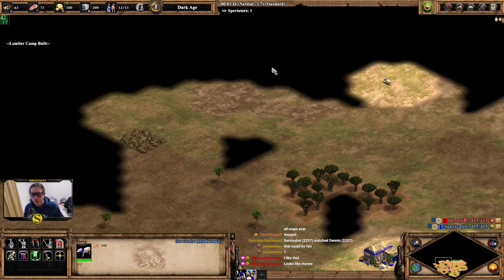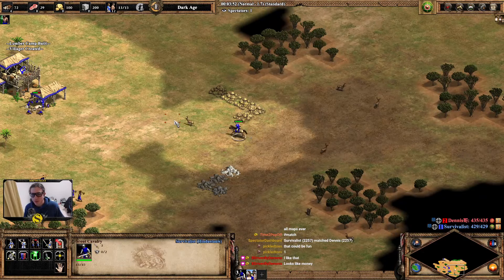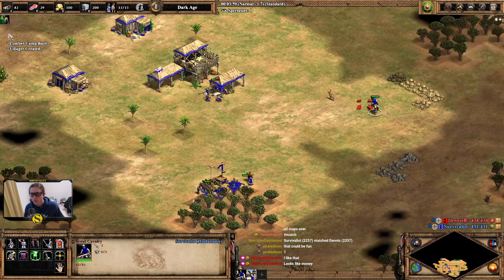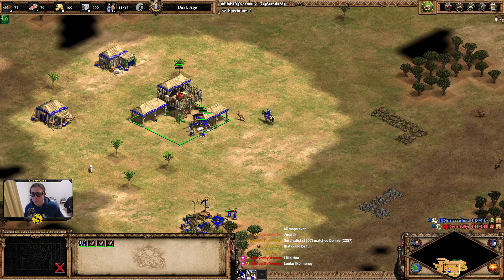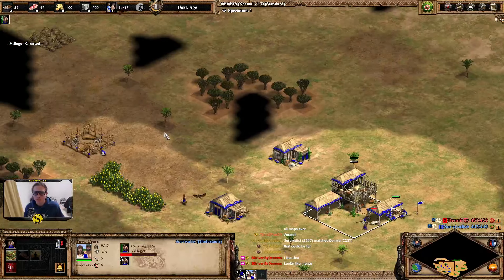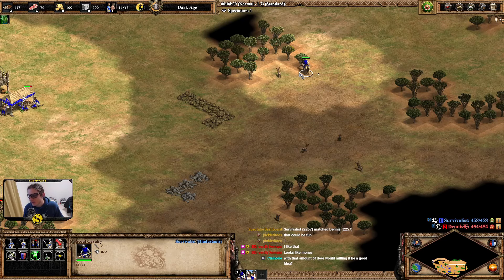I think we know how this map goes. Wait, did he think he took my sheep? Oh no, there's one here, let's get a house. He's Vikings, I'm kind of scared of berserks. I need hand cannons for that, right? Or cavalry archers against Vikings should be good, right? I don't want a deer — would milling be a good idea?